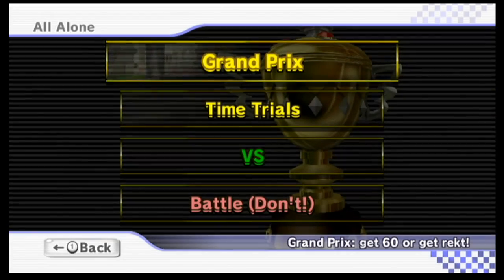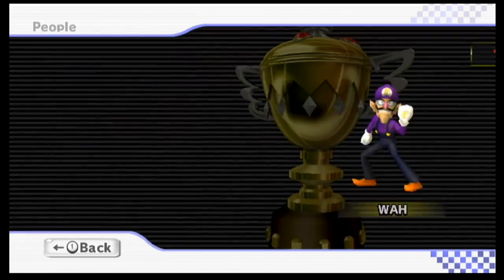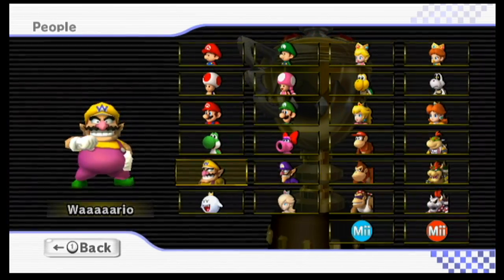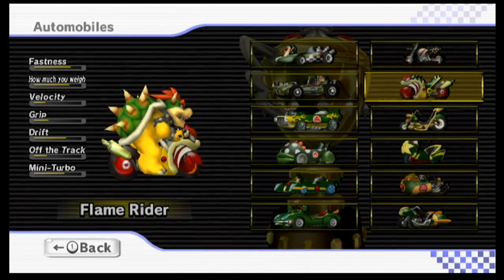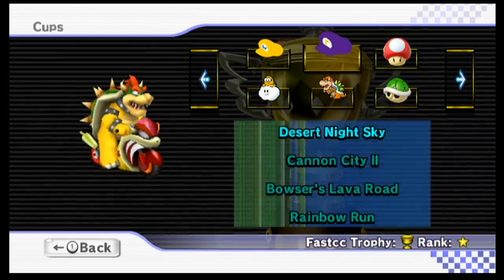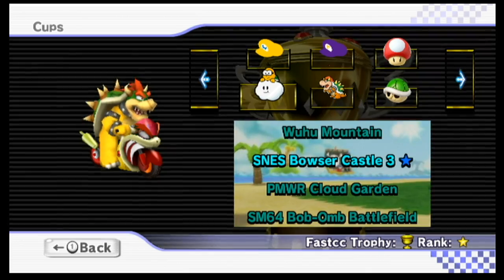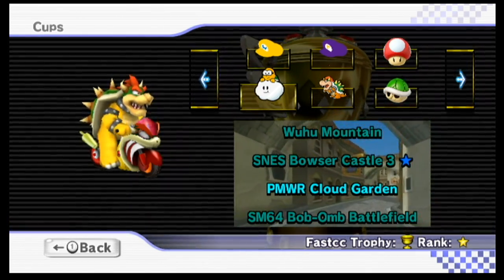Today we're going to be continuing our Let's Play of the Mario Kart Hack Pack, and in the last episode we did the Paper Lakitu Cup with Lakitu, and now we're going to be heading off to the Paper Bowser Cup, because before this I actually did the Waluigi Hat Cup — that was supposed to be our next destination, since we did the Paper Lakitu Cup last episode.